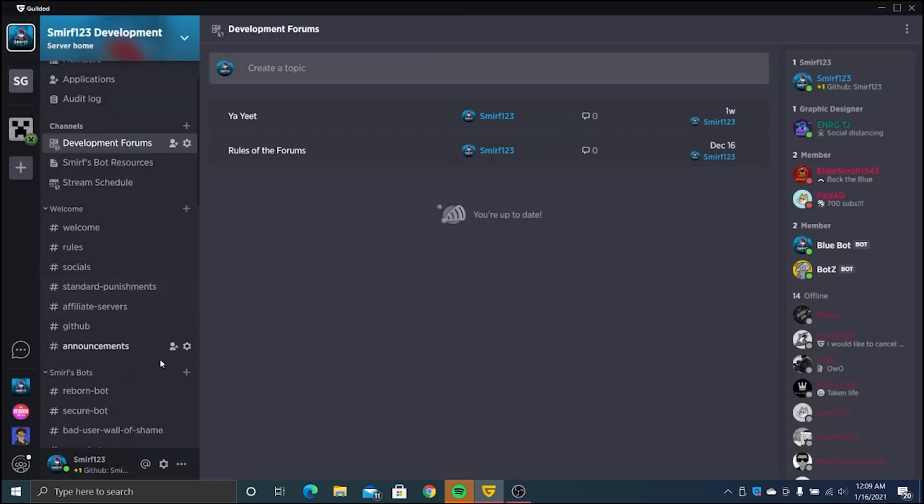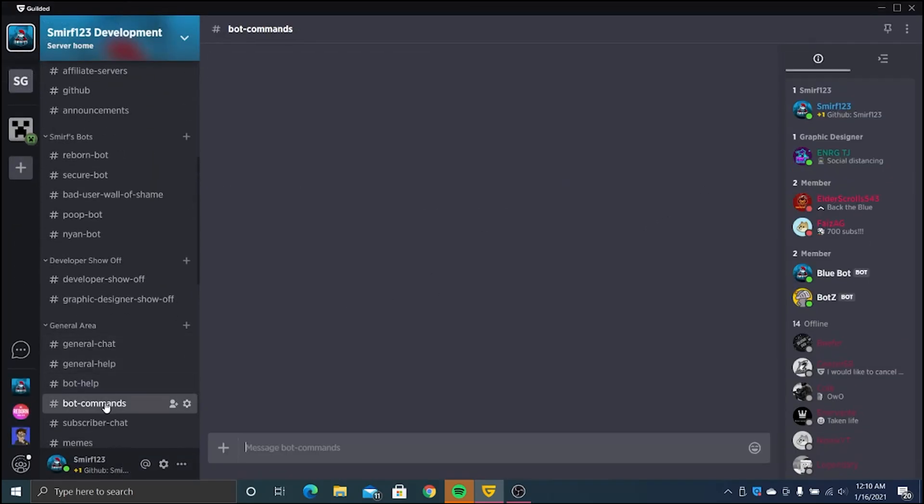Usually it might take a sec. So we're just going to go to bot commands, type 'meme', and it replies with 'no U'. So that was a very basic thing.